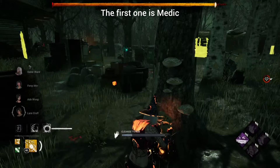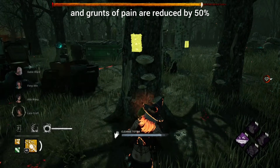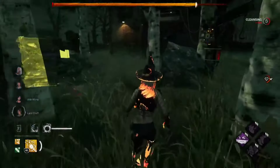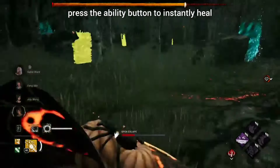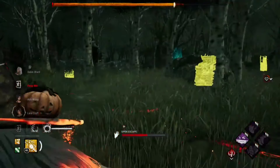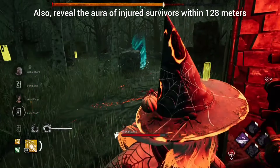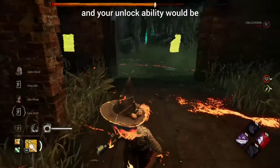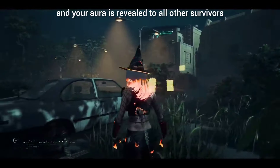Now let's go over survivor classes. The first one is Medic: you and survivors within eight meters gain a 50% heal speed bonus, and grunts of pain are reduced by 50%. When your ability is fully charged, press the ability button to instantly heal all survivors within eight meters by 50%. Also reveal the aura of injured survivors within 128 meters. The unlockable ability is: while injured, your scratch marks are suppressed and your aura is revealed to all other survivors.